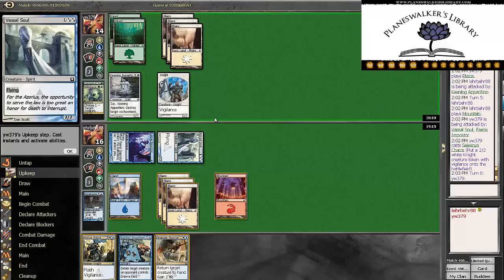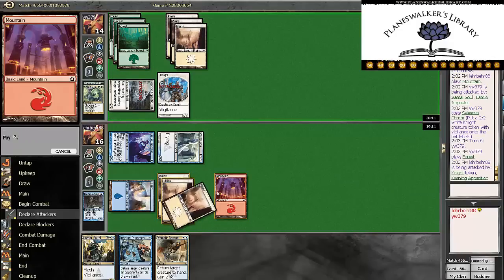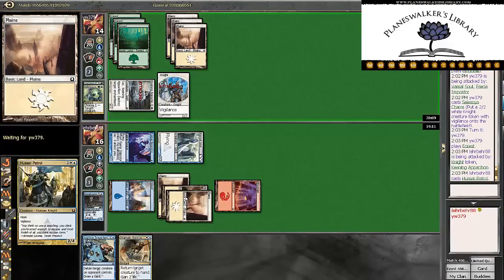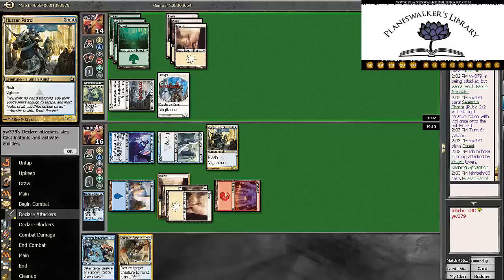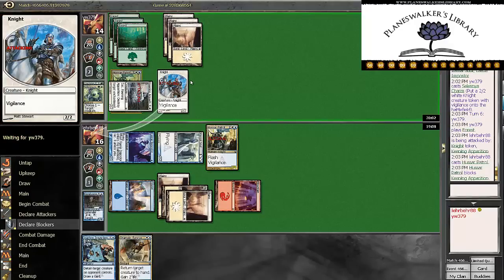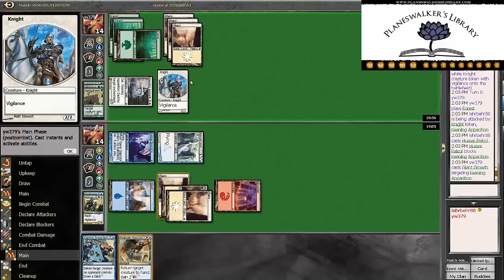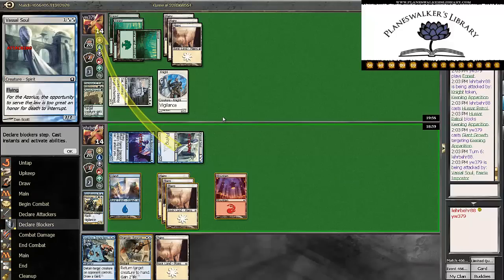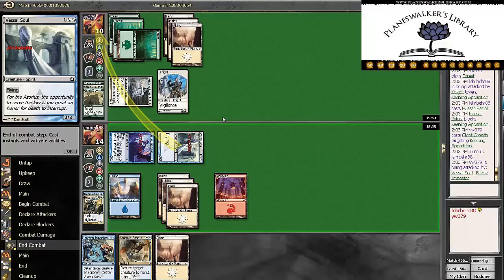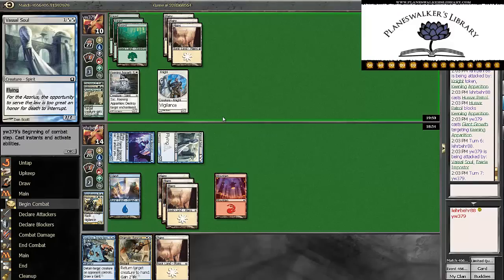I'm going to put a 2/2 into play. Lay out the patrol. Block the Keening Apparition, because we have Dramatic Rescue for his token, just in case we draw Knightly Valor or something. And he's got Bump Spell — that's fine. So now we just bash in for some damage — bash in for 4. And we are winning this race.